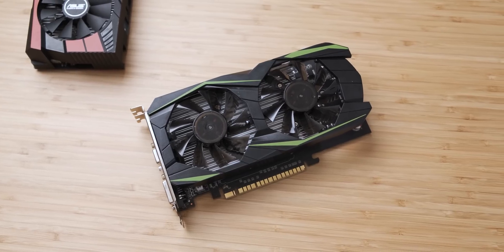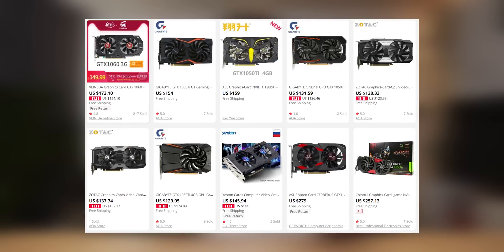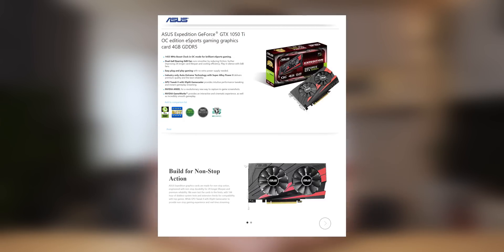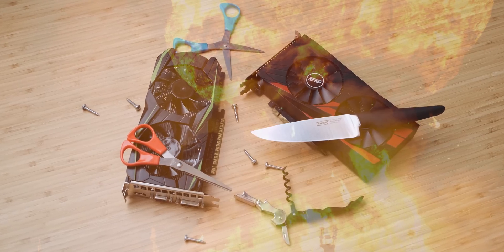Last Saturday I did a fairly stupid video where I compared the fake GTX 1050 Ti I bought off of Wish to this 1050 Ti that I bought off of AliExpress. I was really dumb and just assumed the AliExpress card wasn't real because I didn't recognize it, but it is in fact a 1050 Ti that Asus has been making all along. So in today's video we're going to compare them properly.